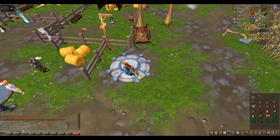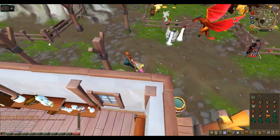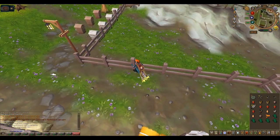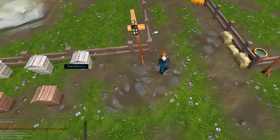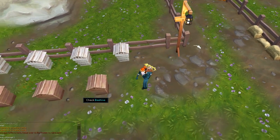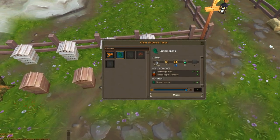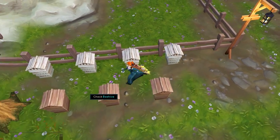Head over past the two small pens by the lodestone, and at the very eastern side of the farm are the beehives. Yesterday I put snapegrass in this beehive here, and in this one I put some marigolds. When I clicked on the beehive, I was given the option of what I wanted to put inside — the first one I selected snapegrass, and on the second one I put in marigold.